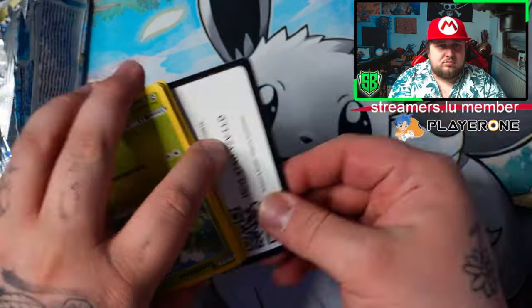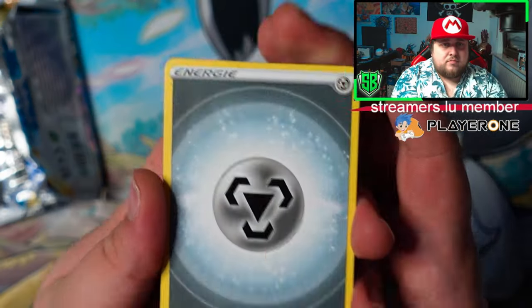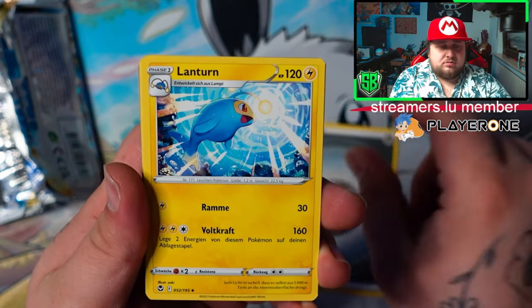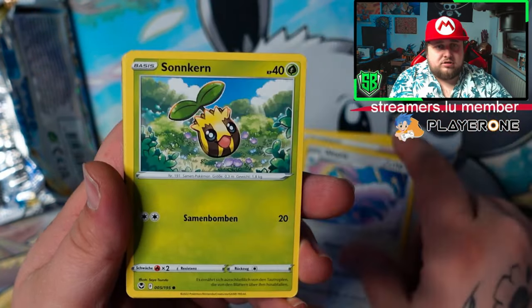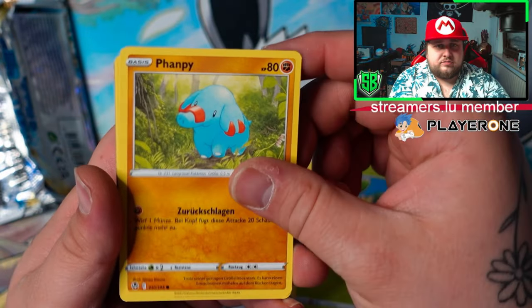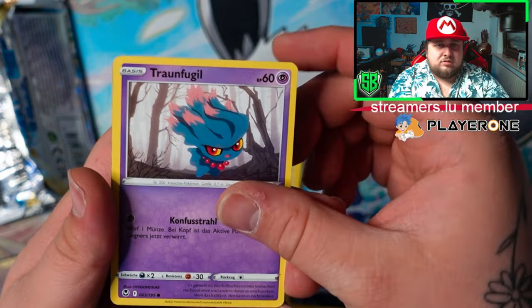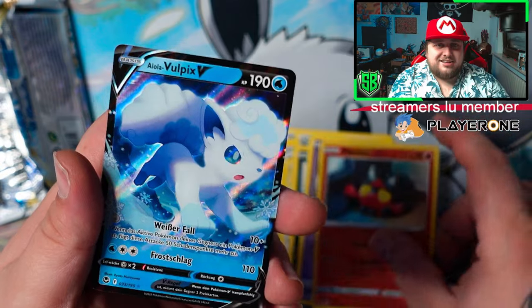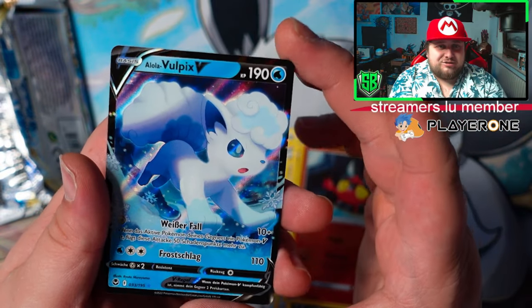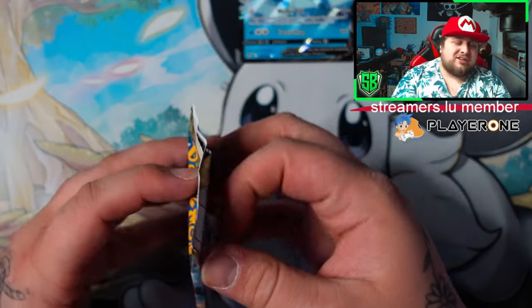Let's go for the second one. Nano energy, Lantern, Altaria, pretty cool, Tanki, Ribas — oh he's so cute. And Alolan Vulpix V to start it off — that's our first pull of the day, a regular V.